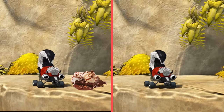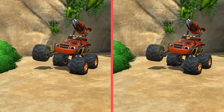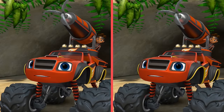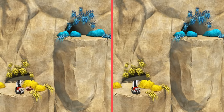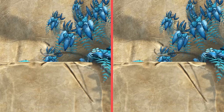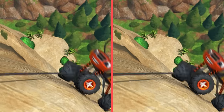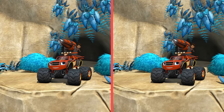Skunks! Hey, you! We've got to keep climbing and get away from those skunks. Which ledge doesn't have a skunk on it? That ledge, with the blue plants! All right, we got past them!